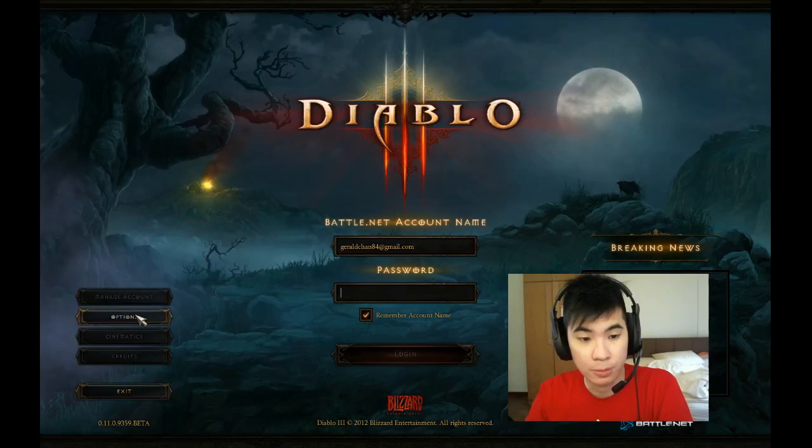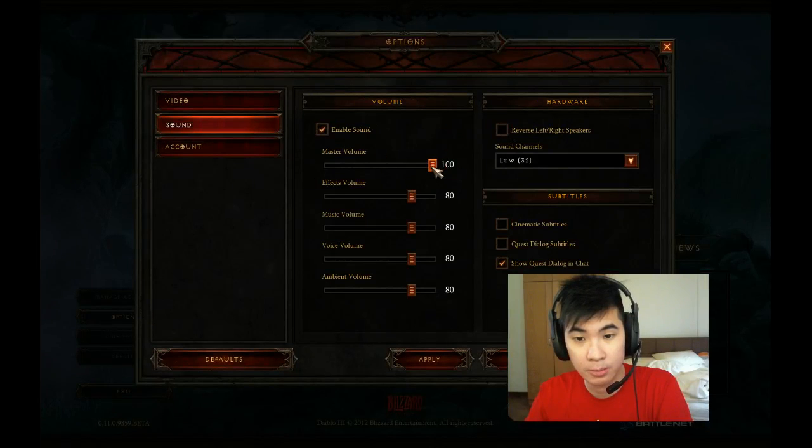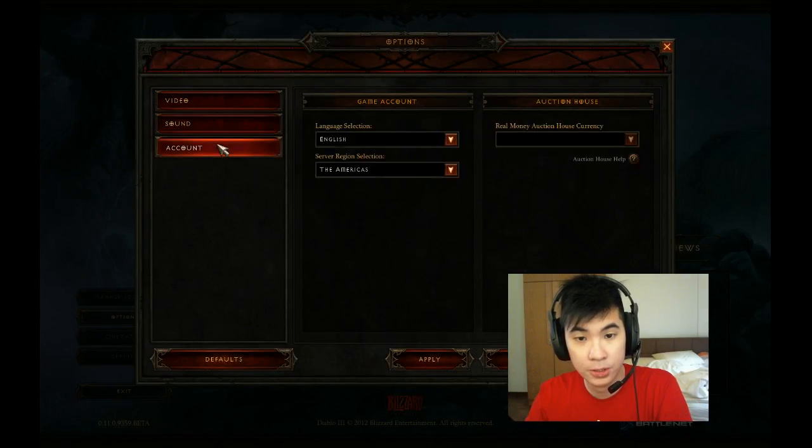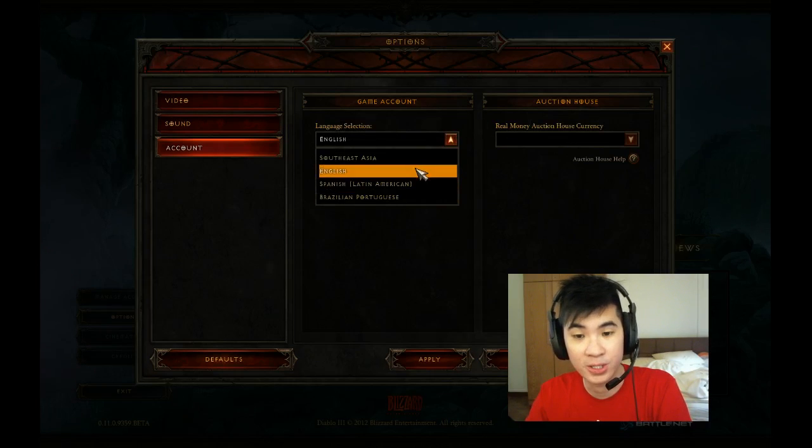If you were to go down to Options, you realize that in the previous beta test there wasn't this feature. It was actually there but it didn't have this feature. So under language selection you can see there's more options now — this wasn't present before, or maybe I just played too much Diablo straight away.